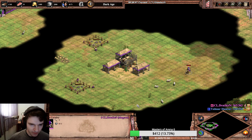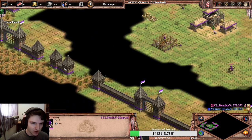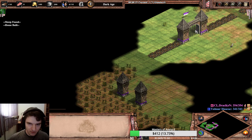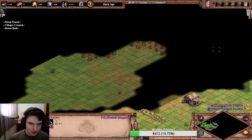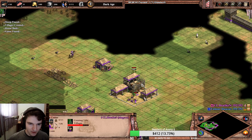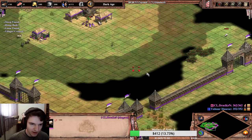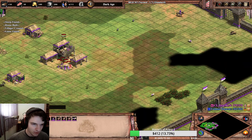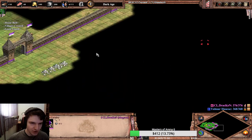Obviously the start will be very very basic. We will go for six villagers on food first of all, and then we will start sending villagers on wood. I like to delete the back walls right away because we want to have this farm space for later on, and we don't want to deal with it later when we'll need to focus on other things. We found everything and used some sheep for scouting but it's not really necessary.